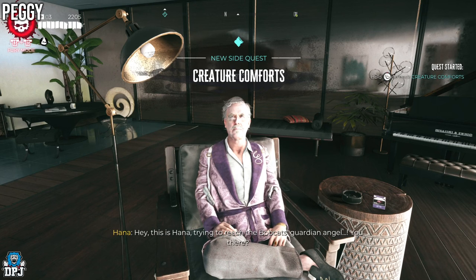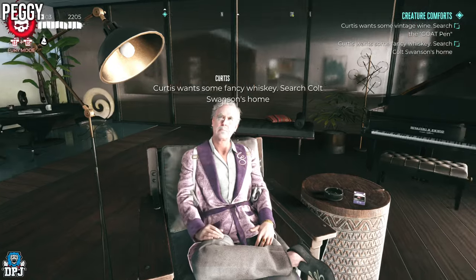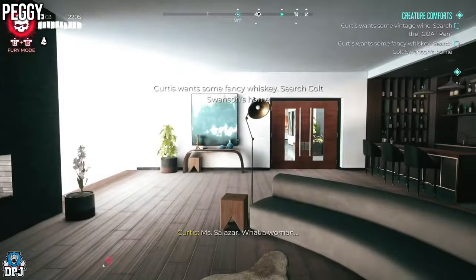The second quest is called Creature Comforts, and it sees you going out on an errand run for Curtis as he wants you to pick up some whiskey, wine, and cigars.